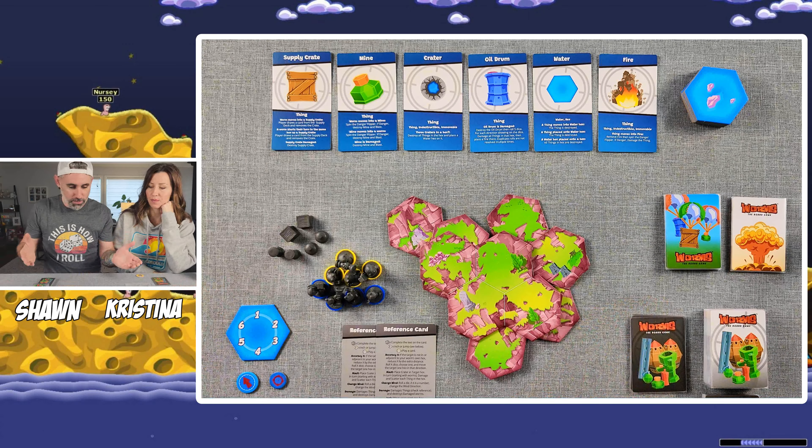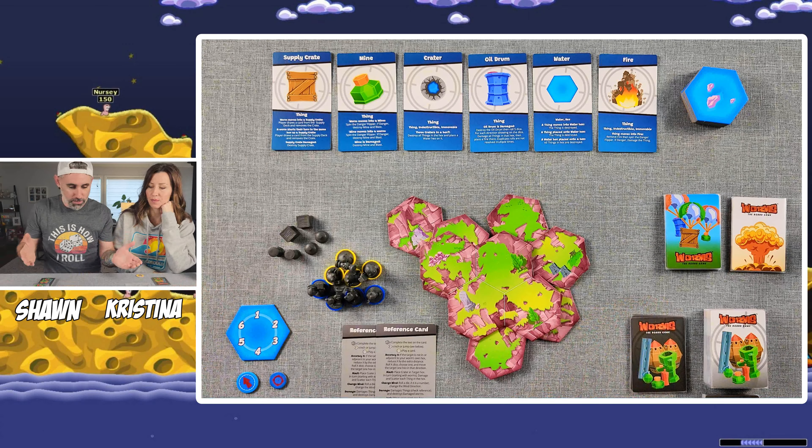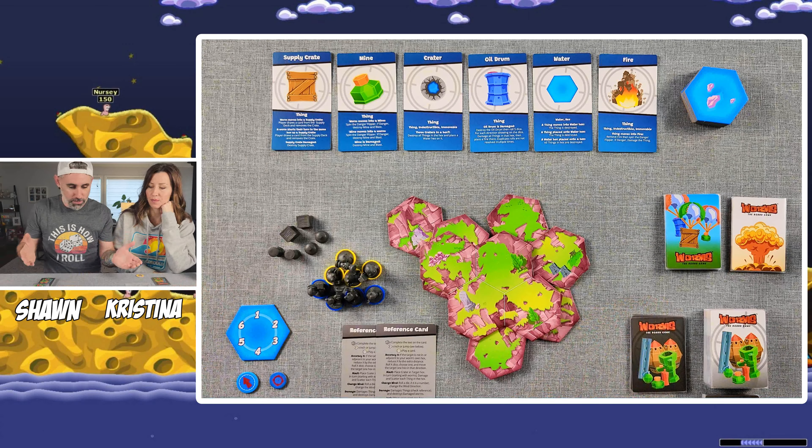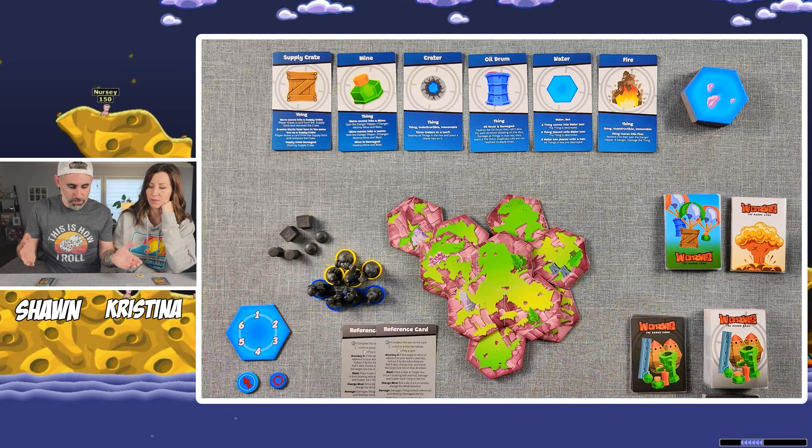Now we're going to hand out these cards. These are going to be identical to each player: a ninja rope, a girder, an uzi, and a bazooka — the same for every player. Then you have a bunch of other starter weapons. You shuffle those and hand one to each player, so you'll have a total of five cards. That will be your starting hand. The other player won't know that extra card you're going to have.